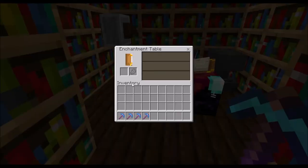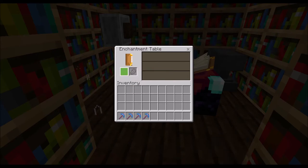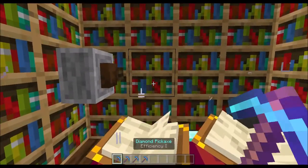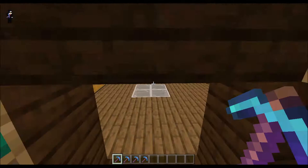I'm only going to be showing the enchantments you can get from an enchantment table. To enchant, you put your pickaxe in this slot, then take lapis and put it in this slot, and pick one of the enchantments. To level up your enchantment table, put bookshelves around it until you can get it to level 30 enchants.